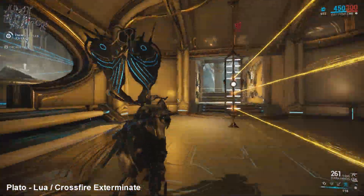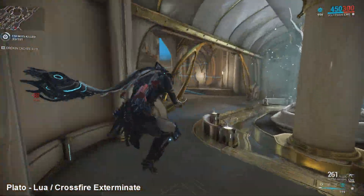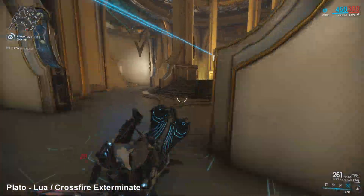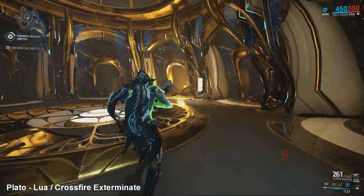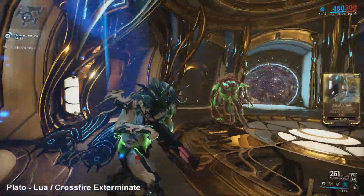First off, you can go into the right or left side hallways and quickly bullet jump out of the rooms onto the final platform. Secondly, you could navigate your way through the middle of the test, dodging the lasers, heading through the door and then hitting the final platform.